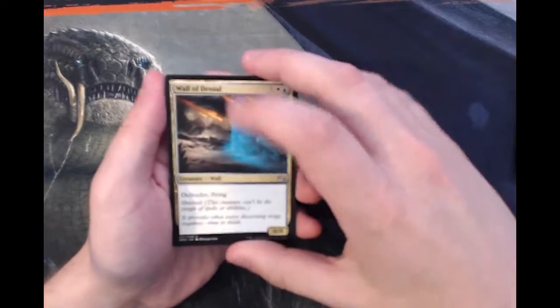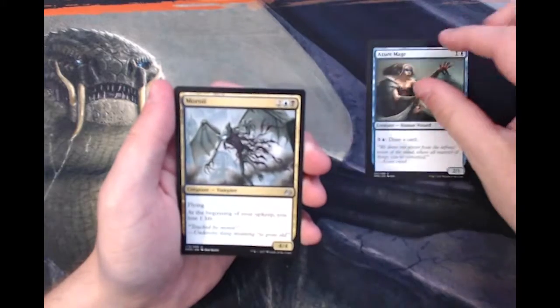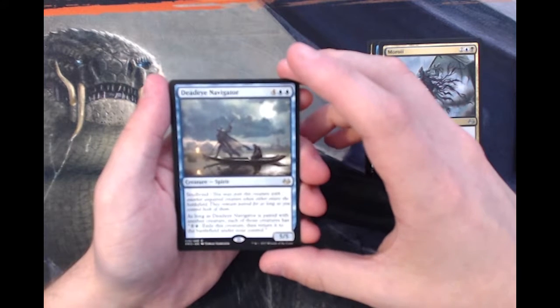For the uncommons: Wall of Denial, Azorius Mage — great card. For the rare, we have Deadeye Navigator. For any of you commander players out there, obviously this card is fantastic.